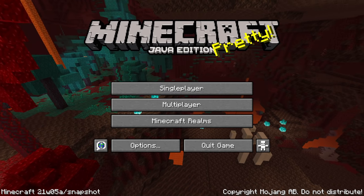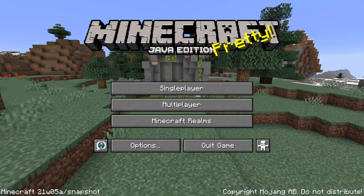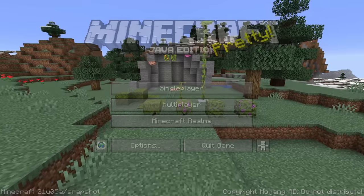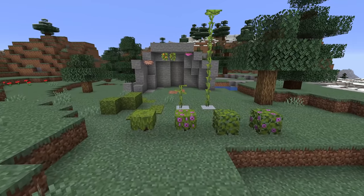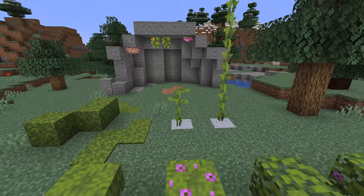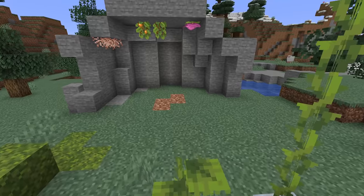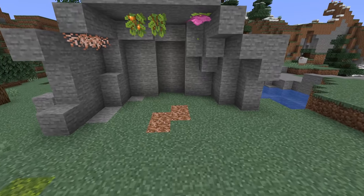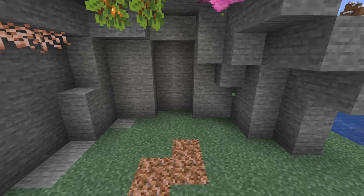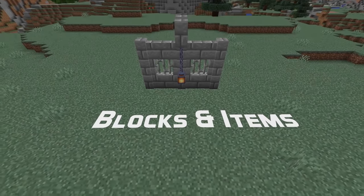Ladies and gentlemen, a new snapshot for Minecraft Java Edition 1.17, the Caves and Cliffs update has been released. Here is 21W05A, bringing you a whole bunch of blocks that are going to be used in the upcoming Lush Caves. The caves themselves are not in the snapshot, but all the blocks and the gameplay functionality is. My name is Les Lam, and I'm here to guide you through all the changes in this version. Let's start with those new blocks and items.